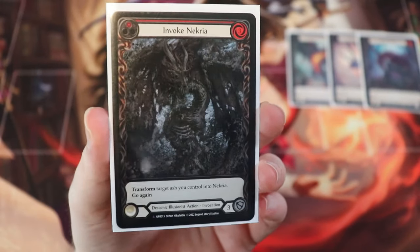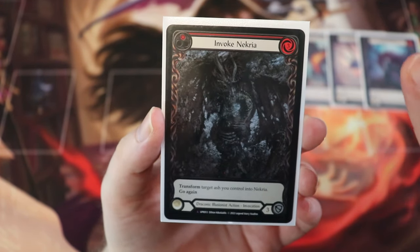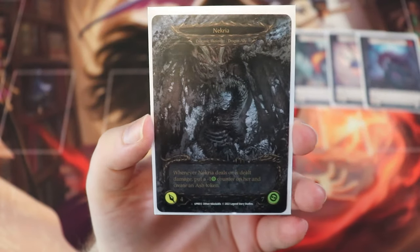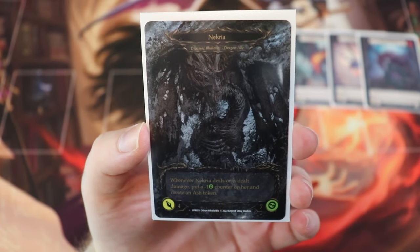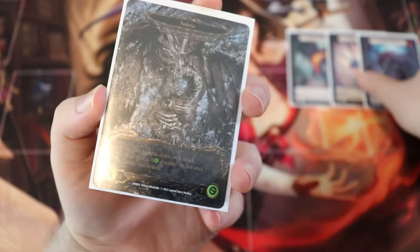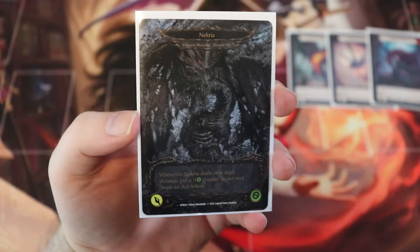Next up, we have another big Mother of Dragons — except this one is a little dead. This is Invoke Necria. She costs three to play. When you invoke and transform her, she becomes a four attack, seven health dragon that says when Necria deals or is dealt damage, put a minus-one counter on her and create an ash token. Necria and Uvia together as a tag team can create an army of Aether Ashwings.